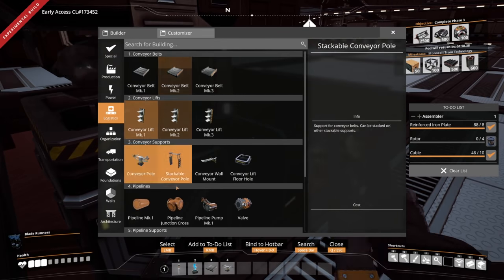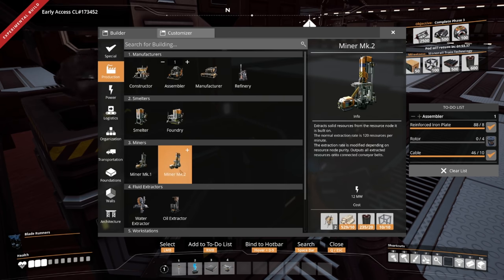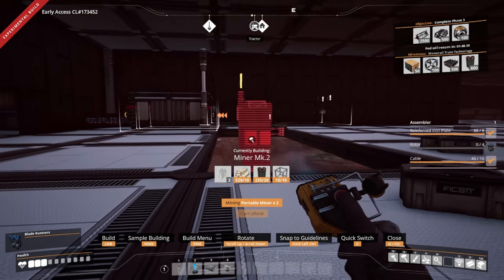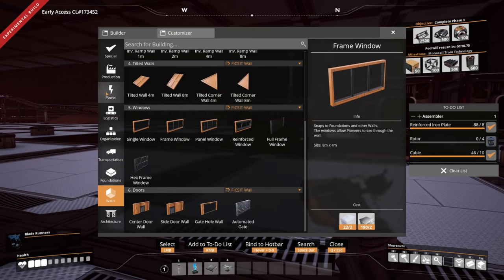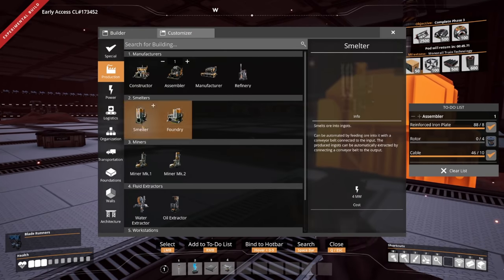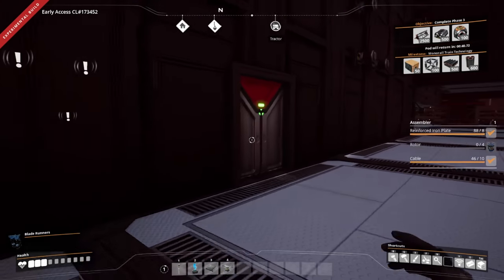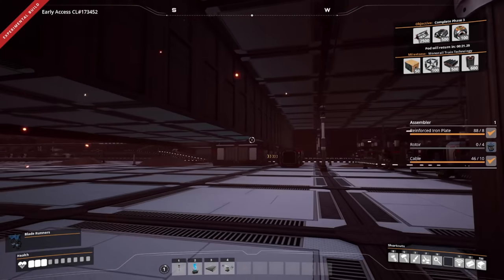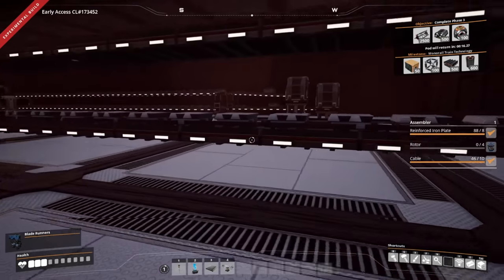I don't think I ever actually upgraded these miners to mark twos — nope, I did not, I can't believe I didn't do that either. Let's get these upgraded to mark 2. I need to make one more portable miner for that spot. There we go — that'll help bring in a lot more raw ore and get it all smelted up.